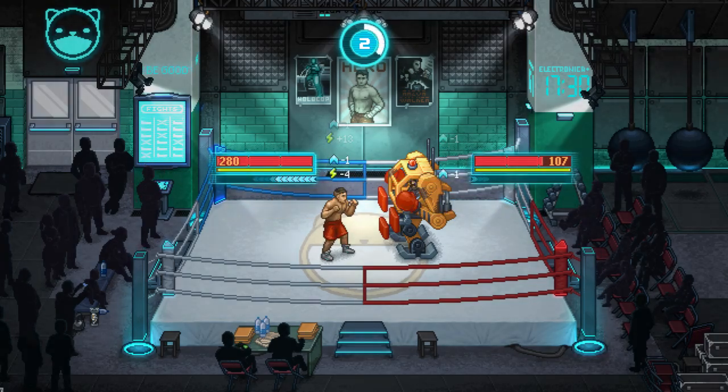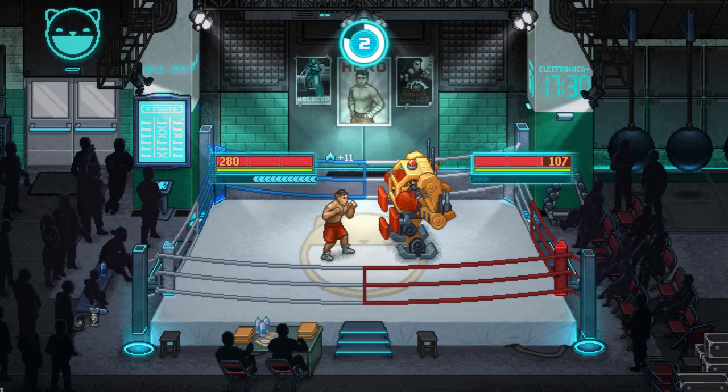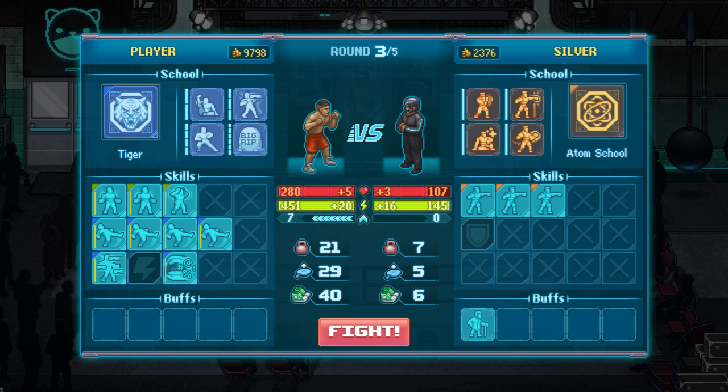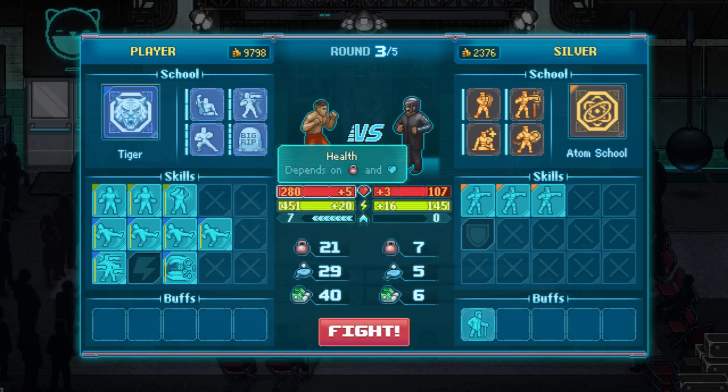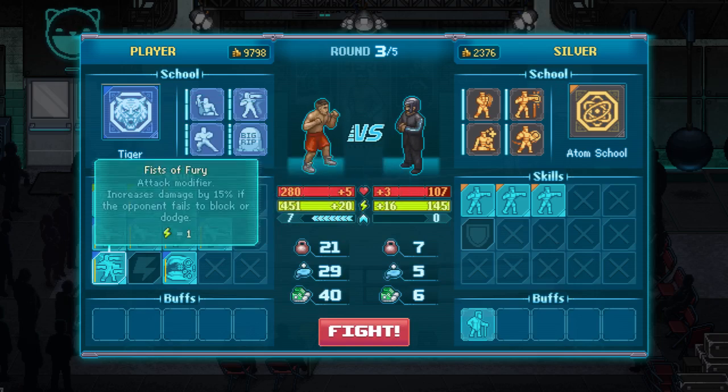Check the action points of my enemy. I use moves that don't attack, and he loses action points. I use Nab Defense and Double In Fail, which regenerate my health and stamina.